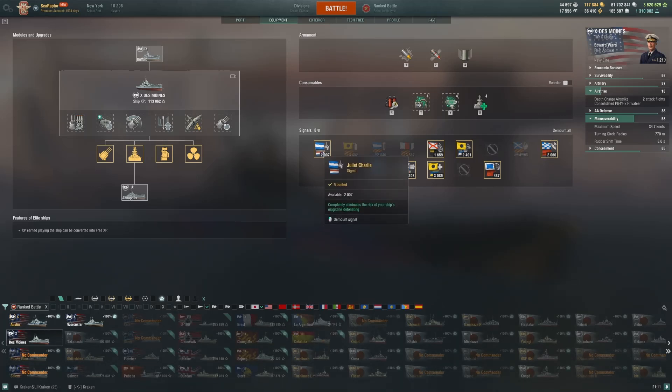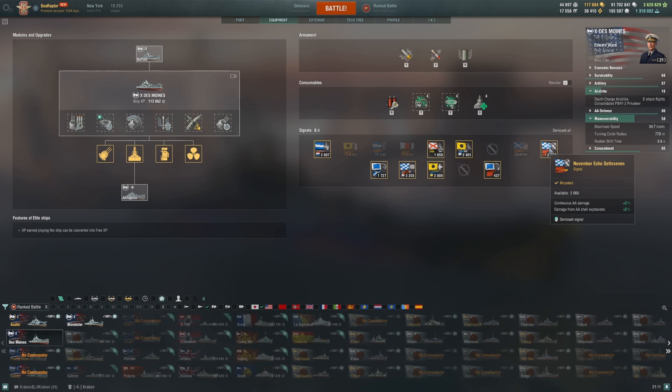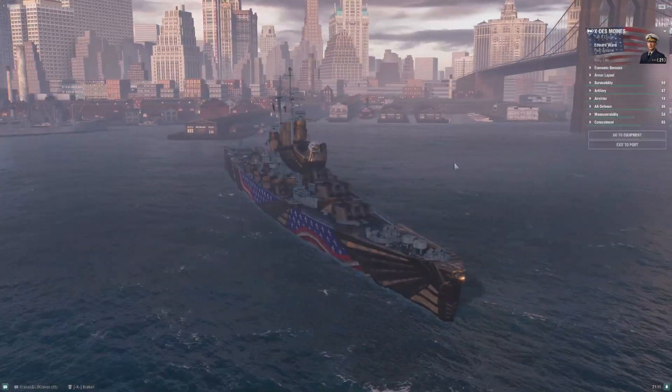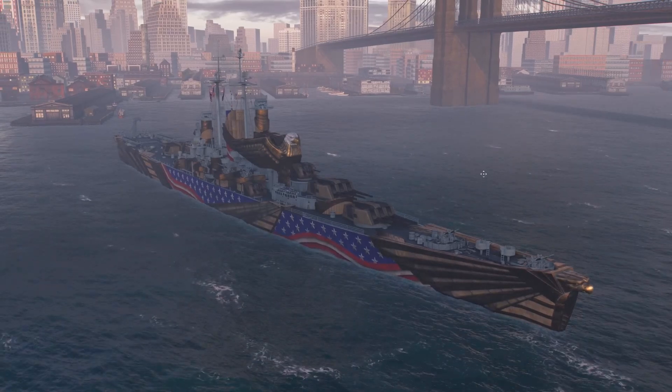For flags, basically the same configuration as Buffalo: Juliet Charlie so you don't explode, a speed flag, consumables cooldown flag, India Delta to maximize the heal value, India X-ray and Victor Lima to maximize fire chance, November Echo Settebello for a little extra AA, and Sierra Bravo to buff whatever is in my first consumable slot. I think I've hit just about all the good stuff — let's load up this sample game.